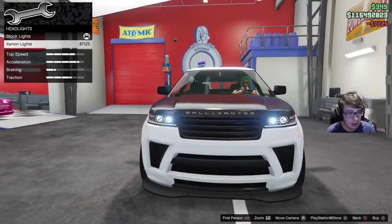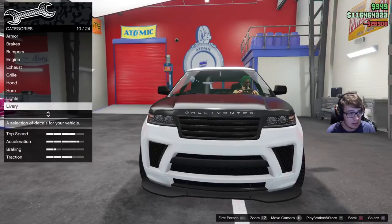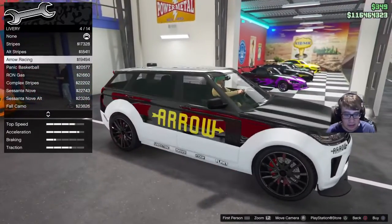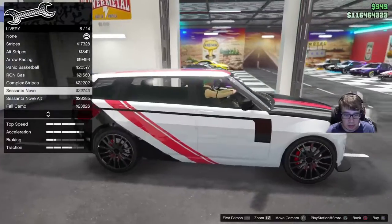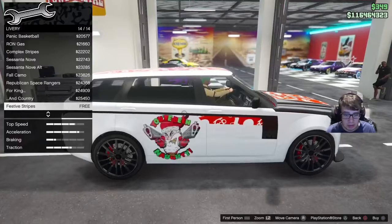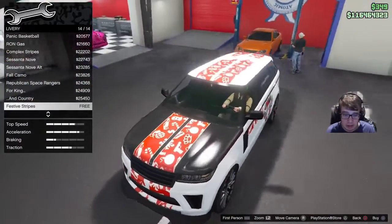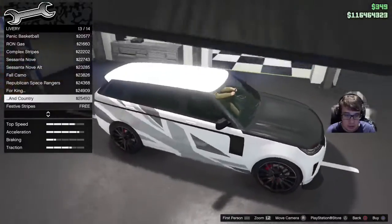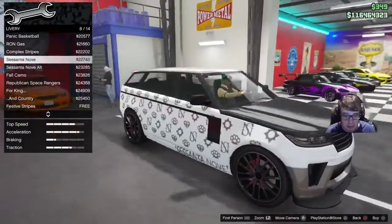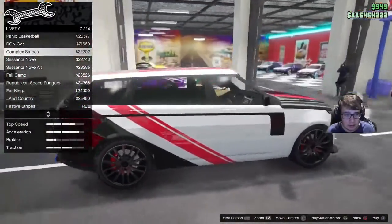Let me know what you guys think down in the comments. Let's put the neon lights, neon kits — let's do all that, and let's go to livery. Not bad. If I find this car, oh — I remember this one. I think I remember when I upgraded this car now — when I got the Christmas livery on it. But I want to take a look at all these other ones first. I kind of like that one. That one doesn't look too bad.